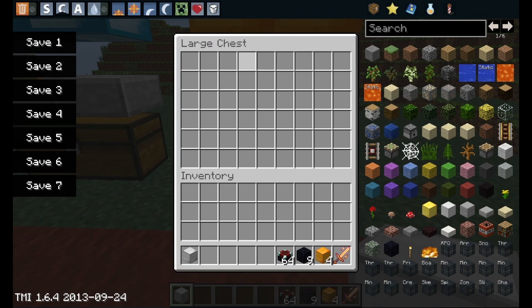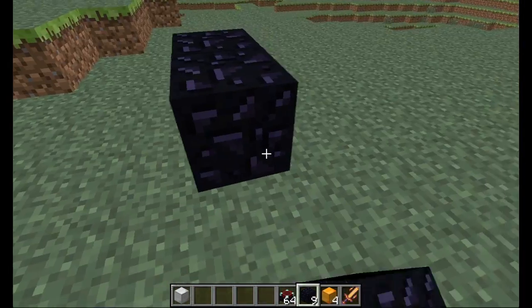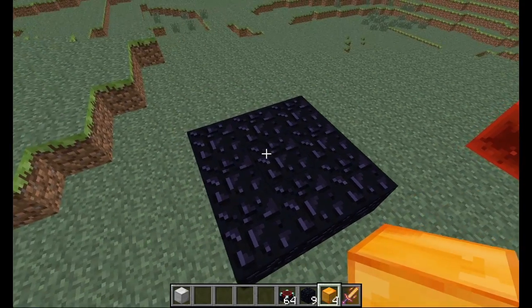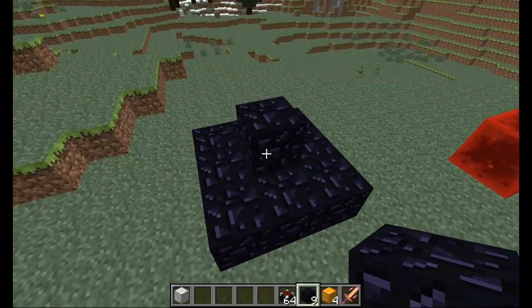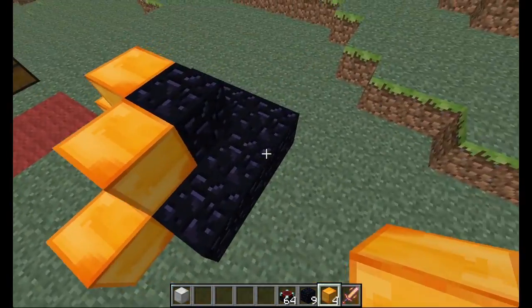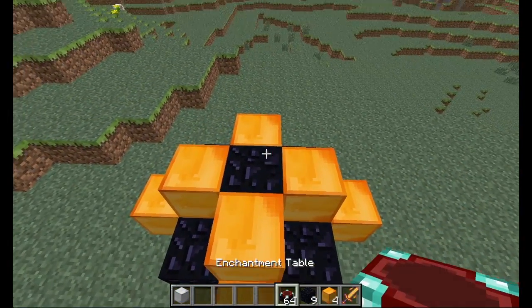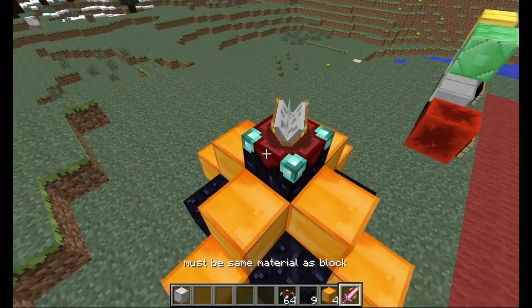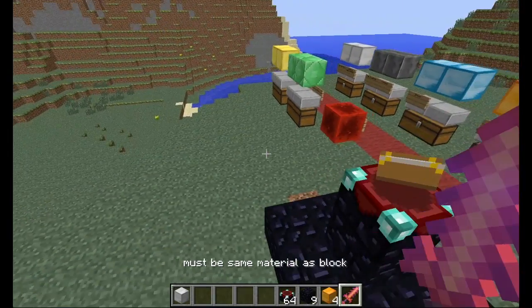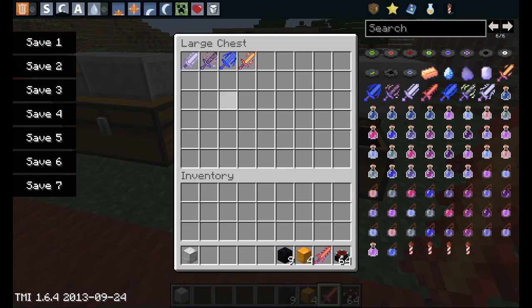You'll also need nine obsidian and an enchantment table. This is a tier one sword and we're going to upgrade it to a tier two sword. Place down your obsidian like this, then put your preferred block like that. Now put your enchantment table on top, get your tier one sword, and left click on the enchantment table. An explosion should happen, and now I have the lava sword.